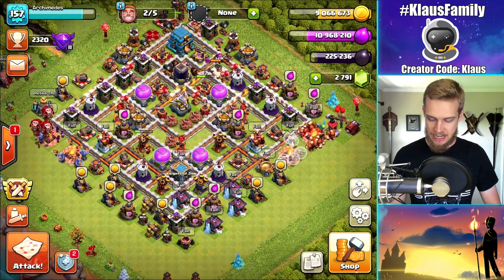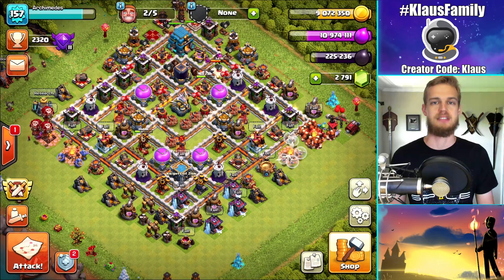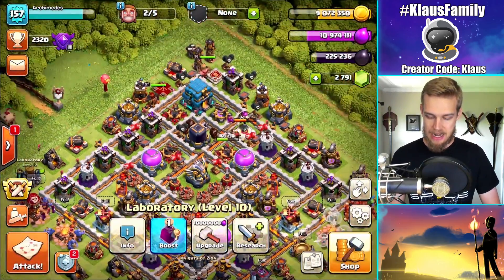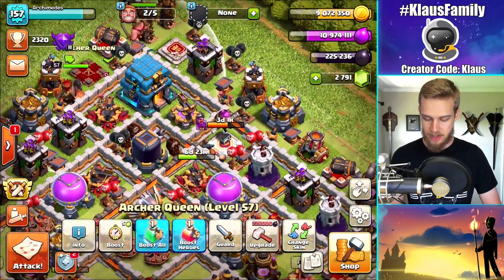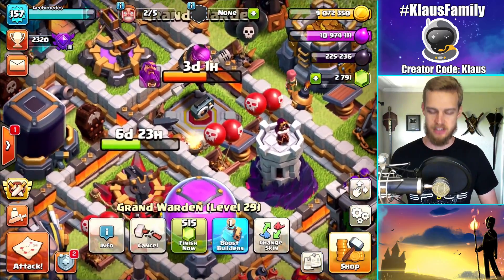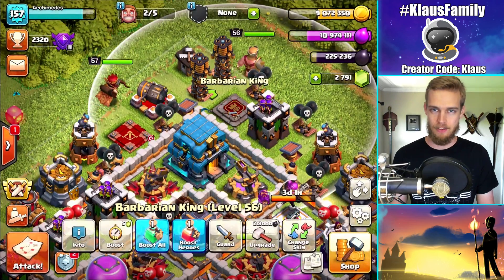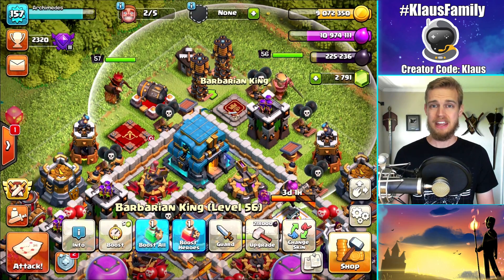Today, guys, we got lots of things that we're going to get done. It's going to be crazy. We got a laboratory that's not doing anything. We got a queen that has finally woken up. The warden is still upgrading — he's got three days to go. And the king needs to be upgraded to catch the queen at level 57. So let's just see what we can get up to, shall we?